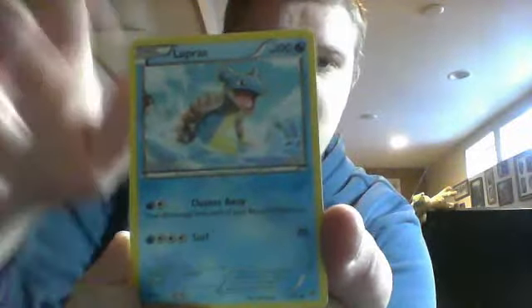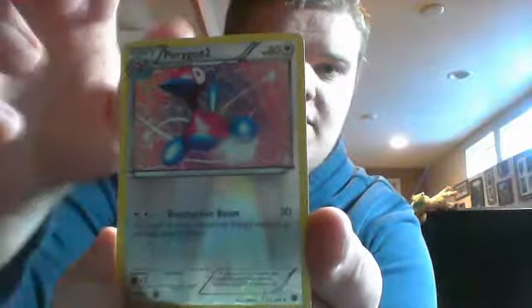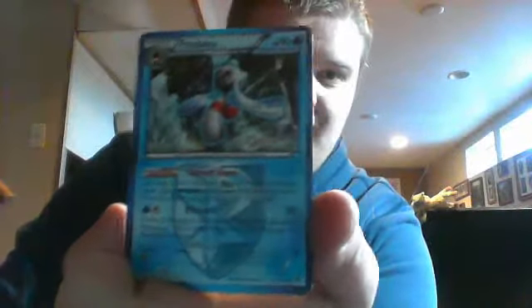Now we'll open Plasma Blast — it's a Dialga pack. Plasma Blast was a really cool set, I really liked it. I liked that they brought back the Sinnoh Legendaries — that was cool. We got Drifloon, Snover, Claydol, Munna, Lapras, Glalie, Plasma Glalie, Tropius, Pokemon Catcher, reverse Porygon 2, and a rare Froslass. We got both Glalie and Froslass in that pack without a Snorunt though.